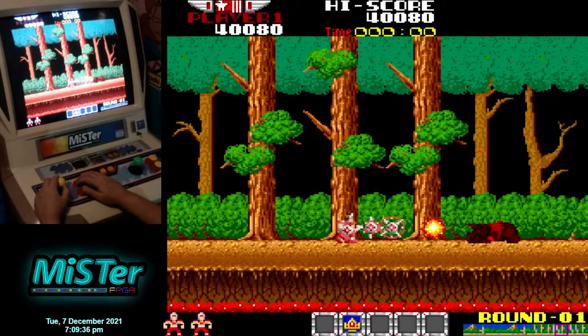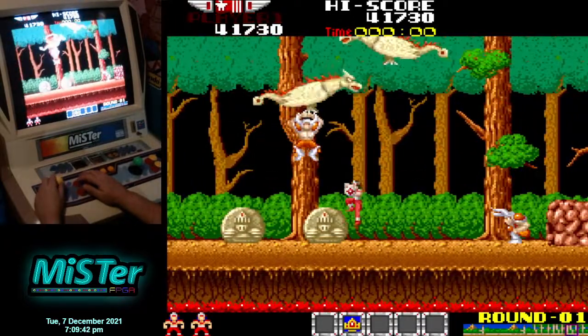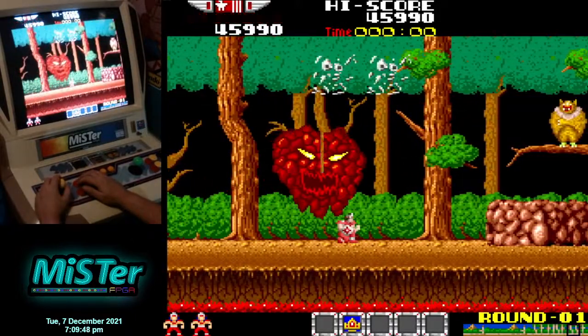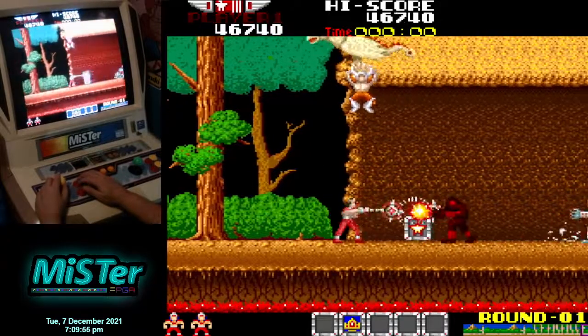The blue ones are just points. What you really want in level one is a lot of tea — the little T pickup gives you an extra 20 seconds per round. I've actually got zero T to use in this run. On MiSTer FPGA, the ghost head that comes through has a sprite issue that needs to be fixed.